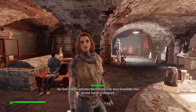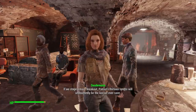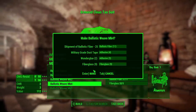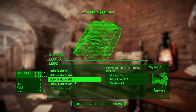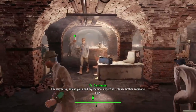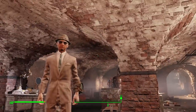We report back to Desdemona and she has a tall order — rather than save the original group of synths, she decides she wants to save all the synths. A bold order nonetheless, but one I personally agree with. We also hit level 25, giving us Armorer rank 3, which allows us to use Ballistic Weave up to level 4. Ballistic Weave allows you to make clothes that aren't normally damage-resistant get some major defense upgrades. This is a huge plus, so we make a Ballistic Weave suit for us and also one for Deacon. We just look so good, and we are Agent Chama after all.